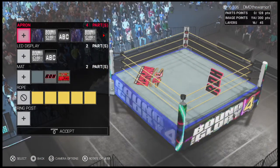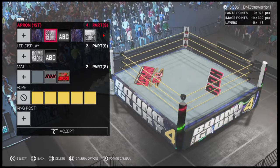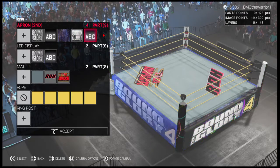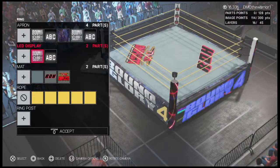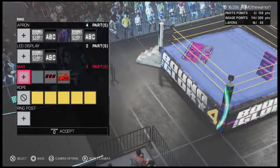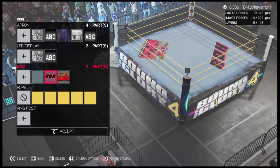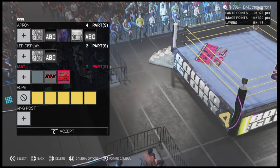Here's the ring. For the apron, it is the same space pattern on all sides, and then the Bound for Glory logo and the number 4. On the LED display it's the same — the Bound for Glory logo and the number 4. On the ring mat I made it a little bit darker because it was really white. On one side of the ring I put the Ring of Honor logo, and on the other side I put the Impact logo.